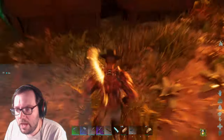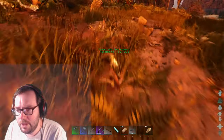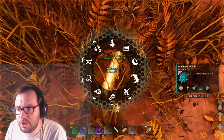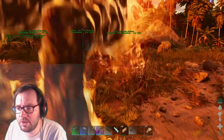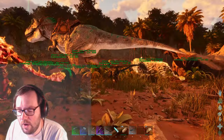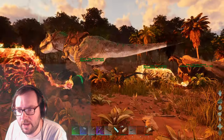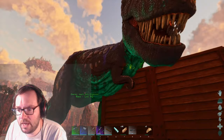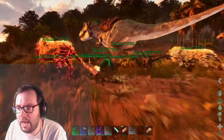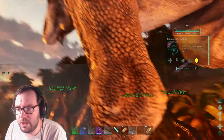Today I'm thinking we should either go to the snow biome and tame a uteranus or an ankylo depending on what we see first, or just go out and get a megalodon because I've been wanting one for some time. There's a T-rex here — hello little buddy.